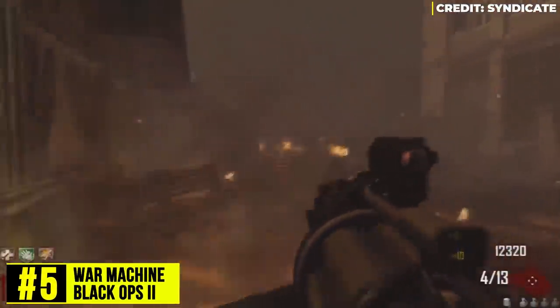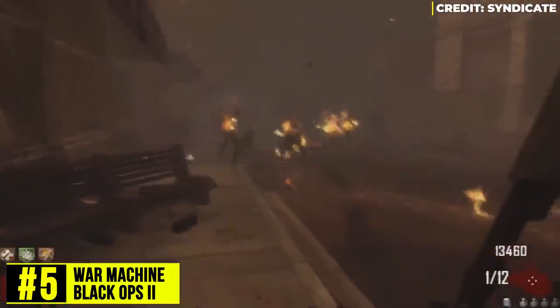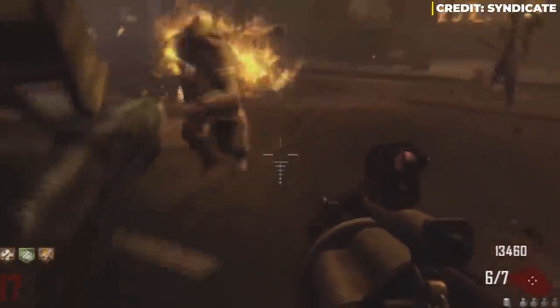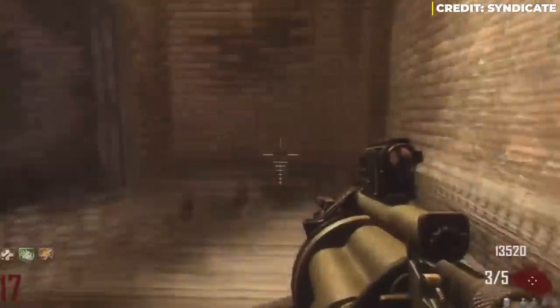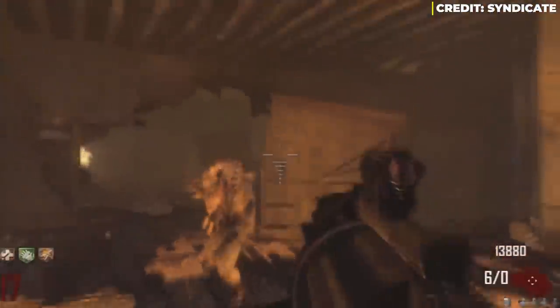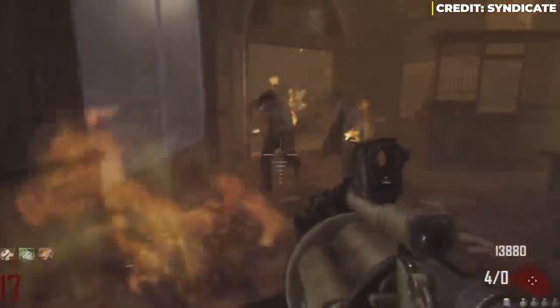Cracking into the top 5, Elias has the War Machine — real name the M32 MGL. Once again, he says this gun was a piece of crap. Unlike in multiplayer, this gun shoots frag grenades in zombies. The reason it isn't number one is because when you finally Pack-a-Punch it, it actually becomes good. The one problem is that only about two maps in Black Ops 2 had PhD Flopper.